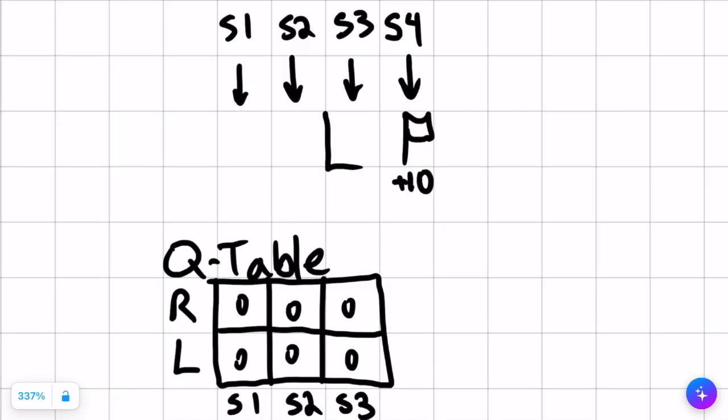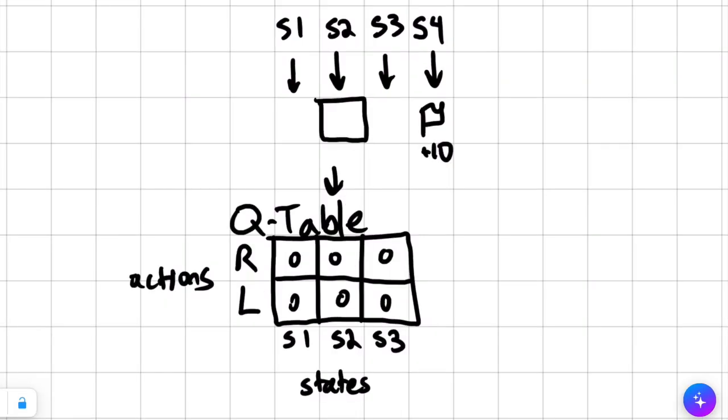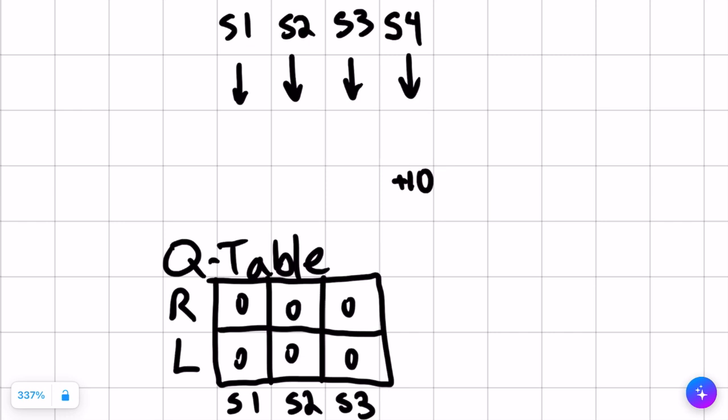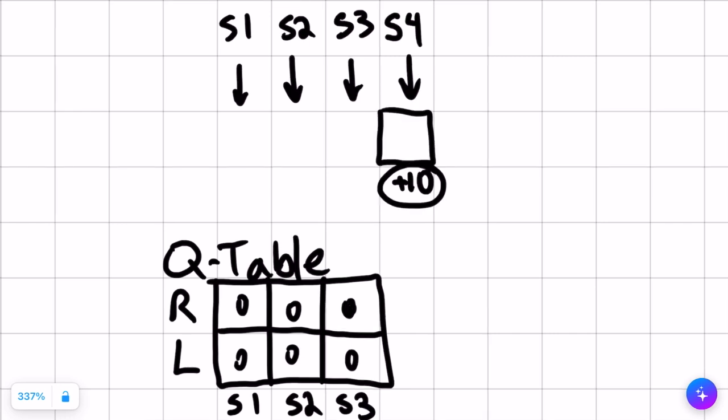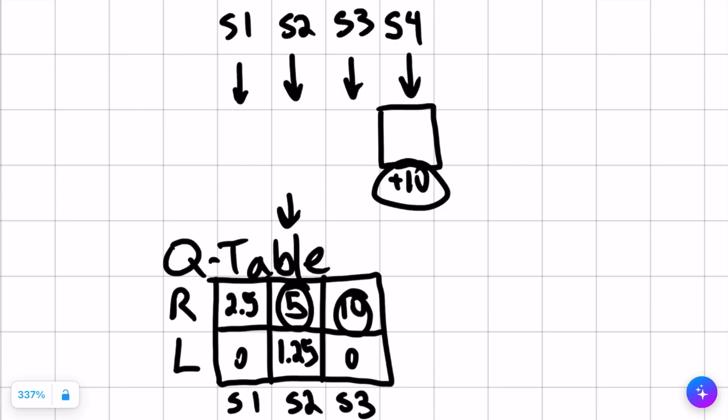Let's take the square, who can either move right one square or left one square, and we reward it 10 for reaching the right square goal. In our first run, we take actions randomly: left, right, right, right. To fill in our Q table, let's start from the end. Where we move right, we get a reward of 10. Using recursion, we fill in all other values. On the right action from S2, we gain a reward of five — no immediate reward, but 10 next time discounted by 0.5. Similarly we gain 2.5, and going left from S2 we get 1.25. In future runs, we just choose the action with the highest value, and we're properly incentivized to reach our goal.